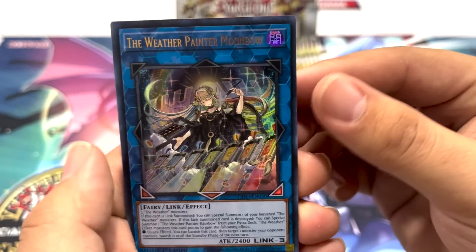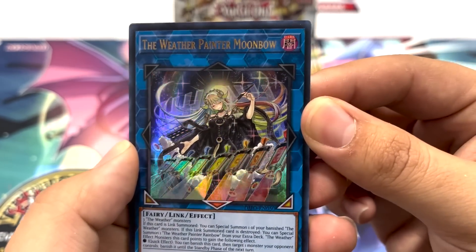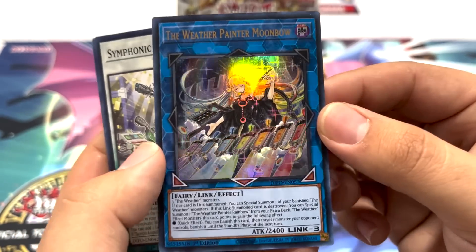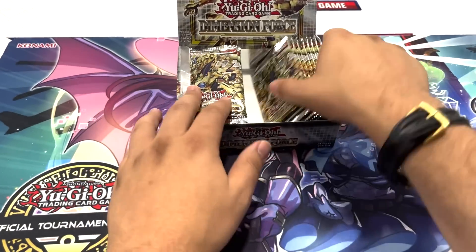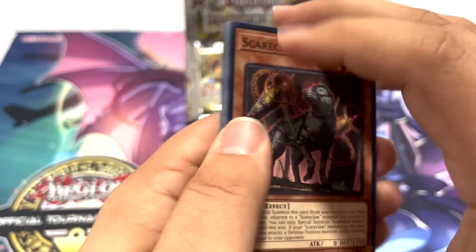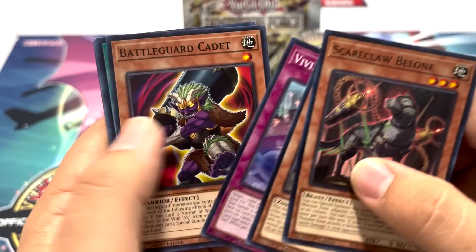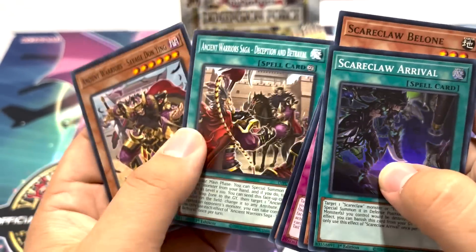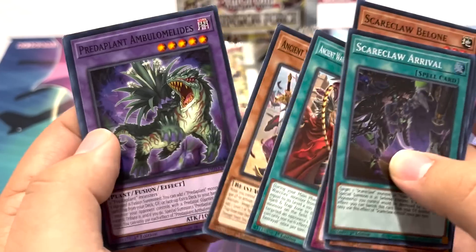Weather Painters are back with Moonbow — very interesting card there. Weather Painter has actually been quite a popular deck core for us from the newer sets, very cool to see that. Next pack: Scareclaws, Devouring Vivid, Battle Guards, more Scareclaws — this time it's the Arrival. Ancient Warriors — two Ancient Warrior cards, always in the same pack together. Preda Plants — this is a Defoe Fusion card there.